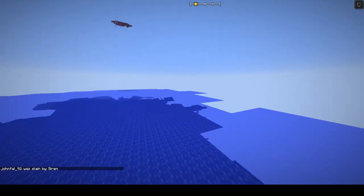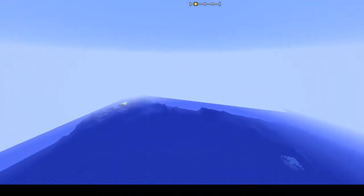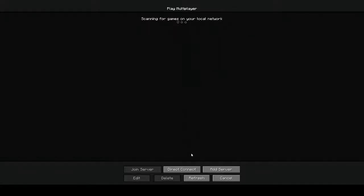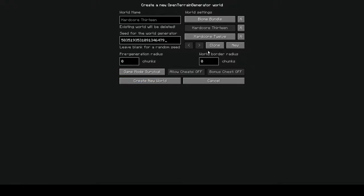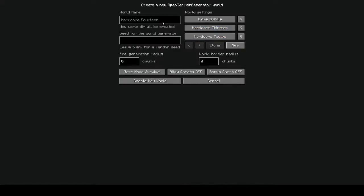Did I go the wrong way here? Probably. Probably could have headed in this other direction and found some wood. Maybe not. Okay, let's try — third time's a charm, right? Nope. Not multiplayer — single player. Create new world, hardcore, world number 14. Even I'm forgetting now. Hardcore, game mode hardcore. Create new world and off we go.